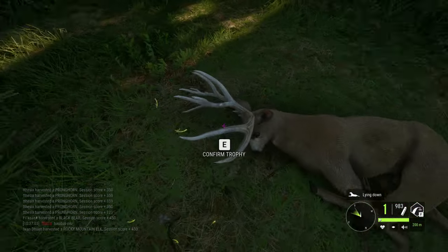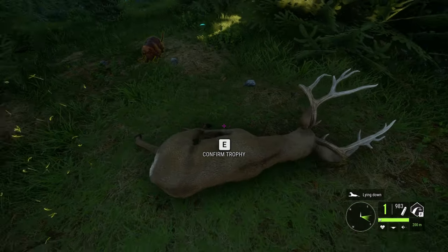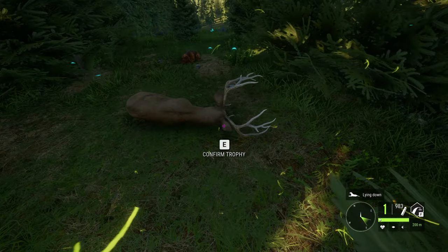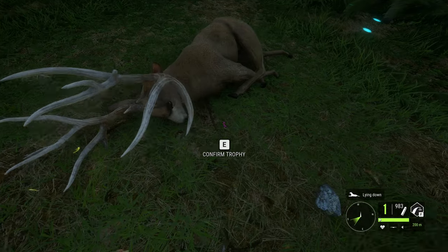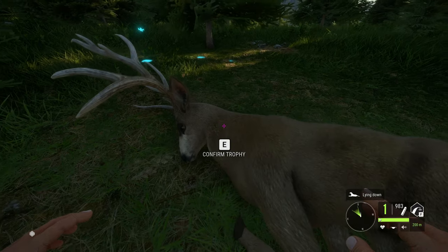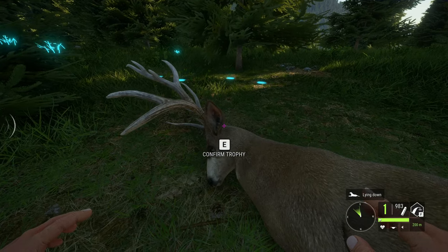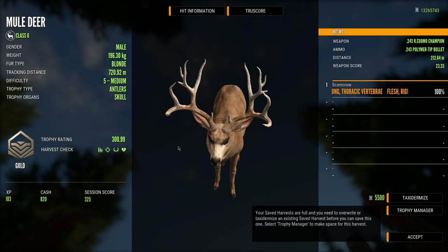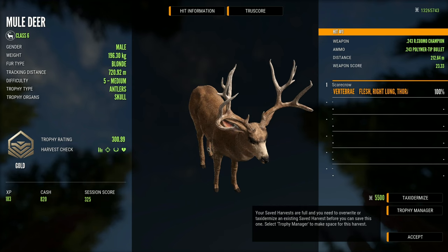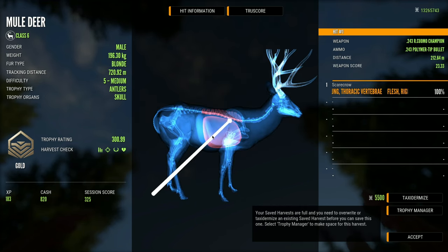Here we go — our first chance at a diamond with one of the new handguns. I don't think this guy will make it; it's got a very low chance of actually making diamond. Most likely this one will not be our first diamond, but there's always that small chance. And if we could get this rack to actually make it, that would be incredible. So let's see — is it a diamond? It's a gold at 300.99. I kind of figured it wouldn't make it, but at least we got to take down a max level with the brand new .243 handgun.